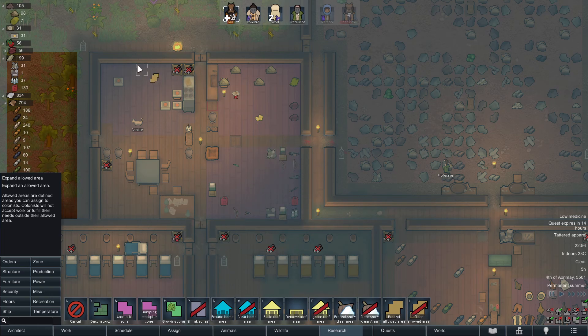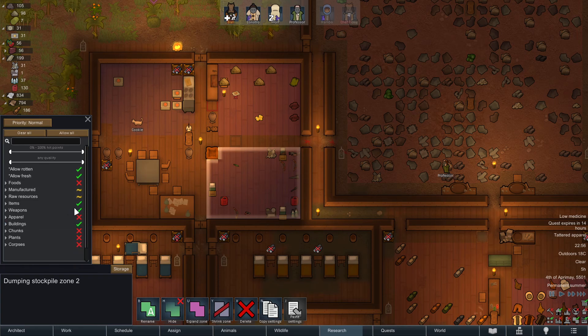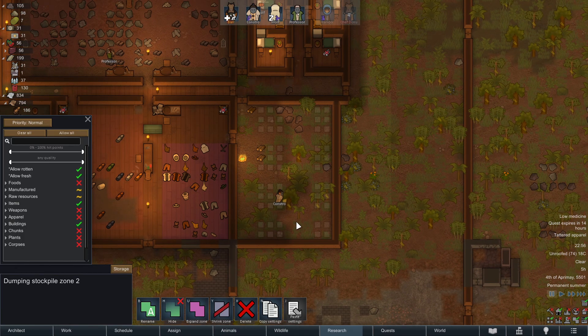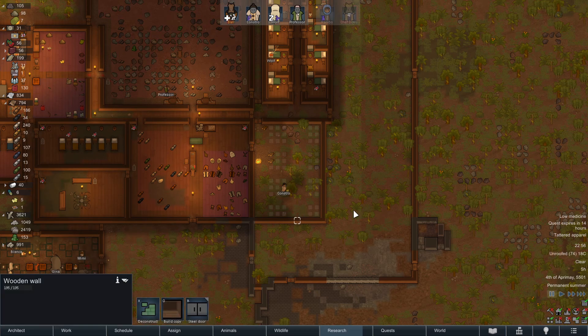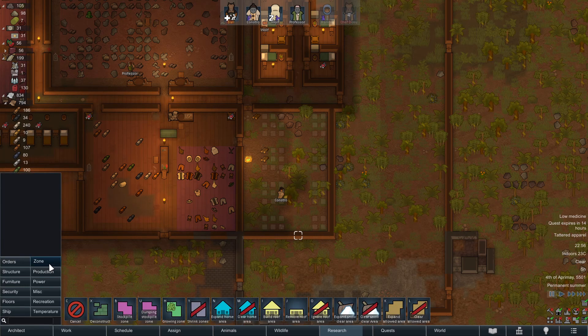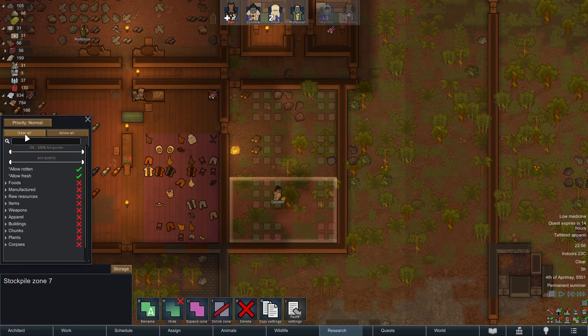There are two things I can do: I can either remove this area from his zone so he never comes here, but then I'll have nobody to clean the room when needed. The other option is to move all the weapons elsewhere, which is what I'm going to do. I'm going to build a new stock zone over here and put the weapons in it — I think this should be more than enough.